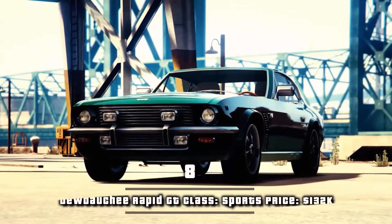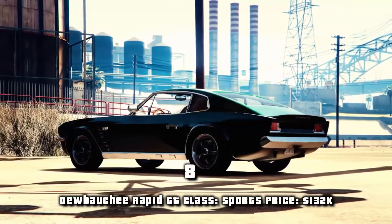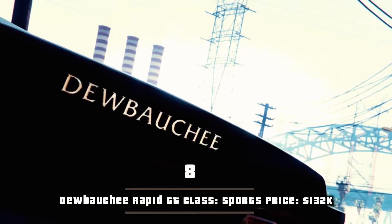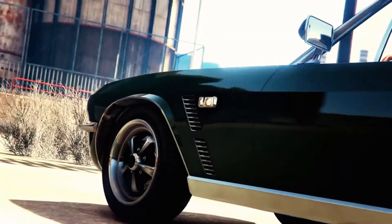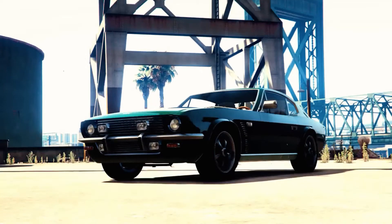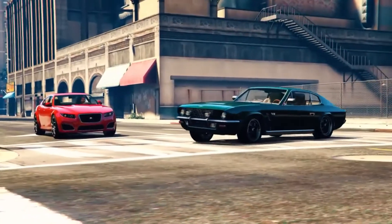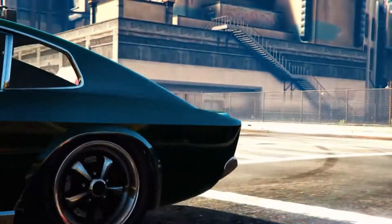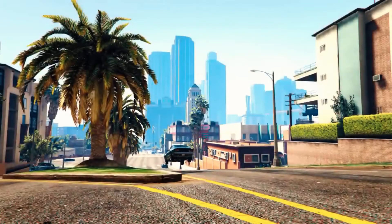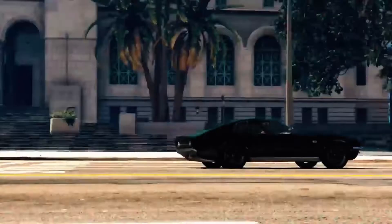Number 8, Dubashy Rapid GT. Class: sports. Price: $132k. The Dubashy Rapid GT is a two-door luxury coupe and a roadster featured in Grand Theft Auto V. The Rapid GT's design strongly resembles the Aston Martin V8 Vantage Roadster in the rear and main body of the car, and the 2011 Ferrari California in terms of the grille exhaust arrangement. The tail lights are styled more to Aston Martin designs.